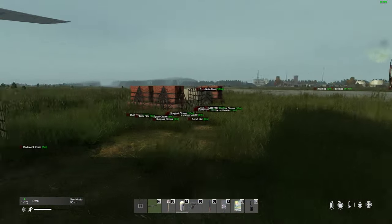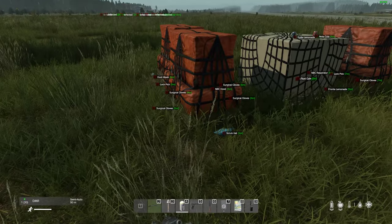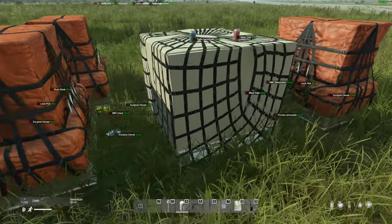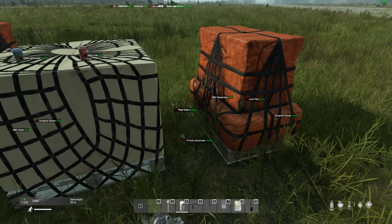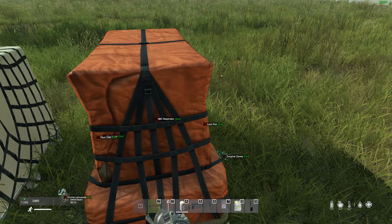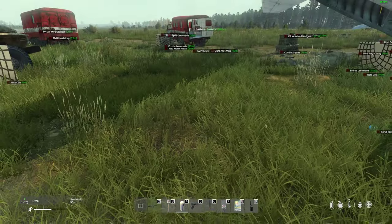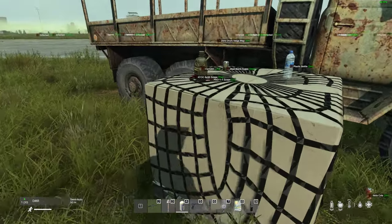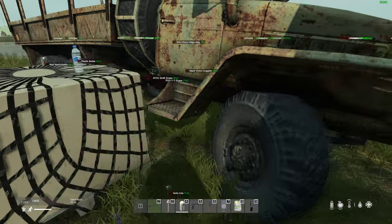And then if we come over here around these ones we've got surgical gloves, NBC herd lock pit, dust mask, a couple of cans of food. And this is with the vanilla settings — NBC radiator, respirator, another lock pick, more surgical gloves. What's over here? Another drink, canteen, plastic bottle, kvass.